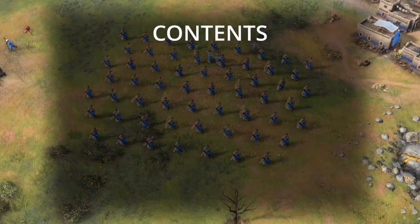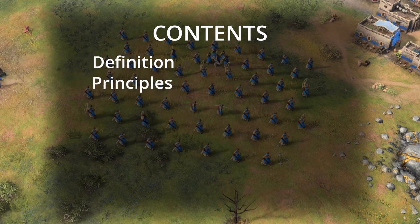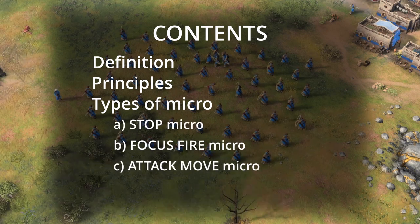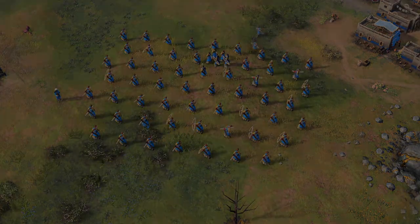First of all, we're going to try and define what micro is, talk through the principles of specifically Archer Micro, and then explore the types of micro which include Stop Micro, Focus Fire Micro, and my favourite, Attack Move Micro. And last of all, we're going to talk about which type of micro to use in which scenario.